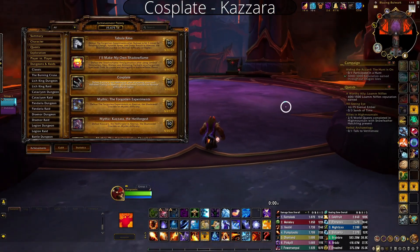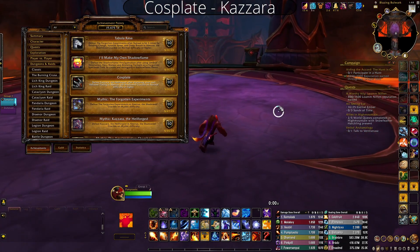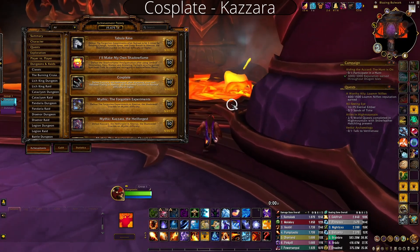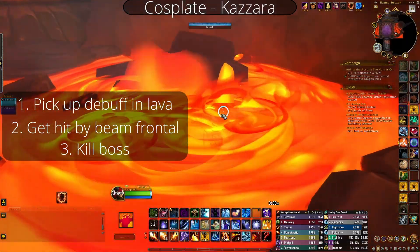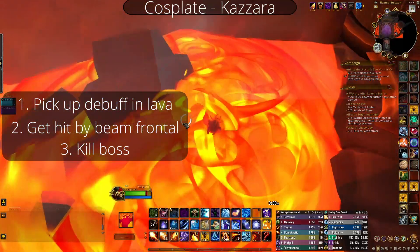The first achievement is called Cosplate from Kazara. This is the only boss I don't have footage on, but it's really easy to explain. When you walk into Kazara's room, over on the right in the lava, there'll be a little shield plating icon you can click. It'll put a little dot on you that your healers have to heal through, about right where I'm hovering.